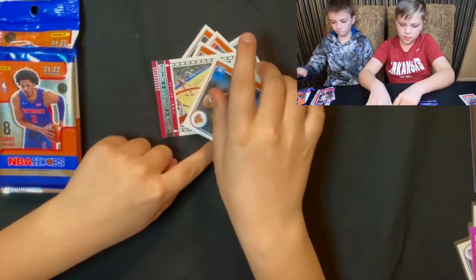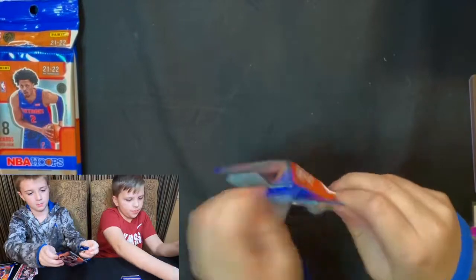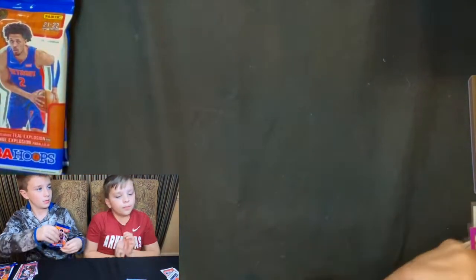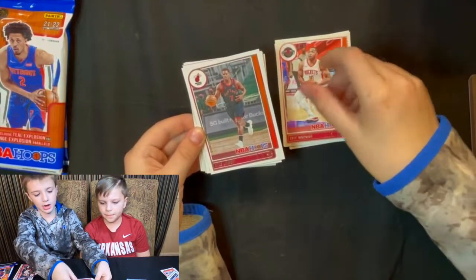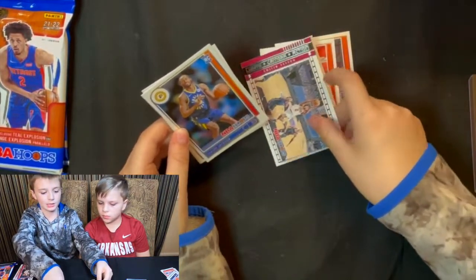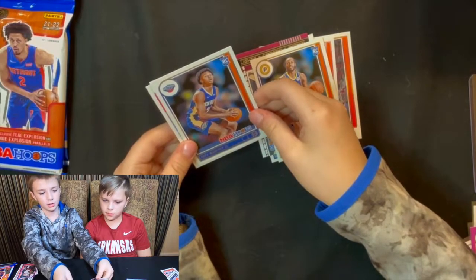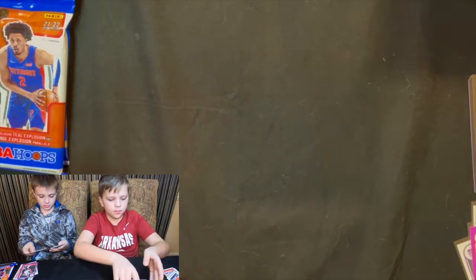We haven't seen any of the big-name rookies yet. Fourth small pack: Kevin Love, Eric Gordon, Kyle Lowry, P.J. Washington Jr., Collin Sexton Lights Camera Action, Isaiah Jackson, Tre Murphy the Third, and Jaylen Brinson.